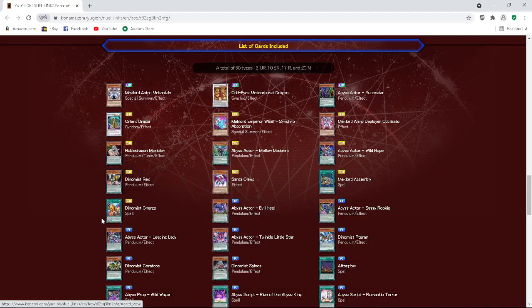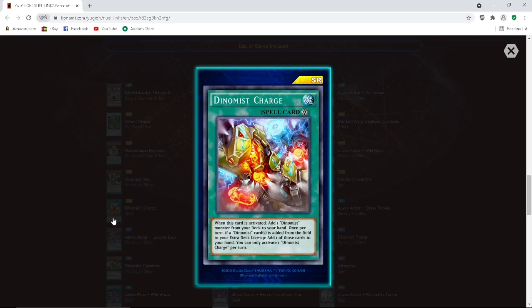Dino Mischarge — continuous spell. When this card is activated, add one Dino Miss monster from your deck to your hand. Once per turn, if a Dino Miss card is added from the field to your extra deck face-up, you can add one of those cards to your hand. You can only activate one per turn. That's broken.